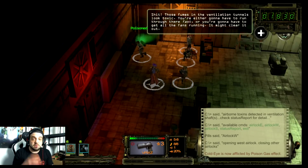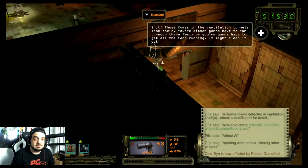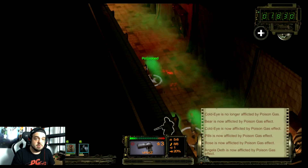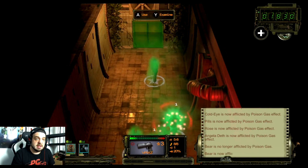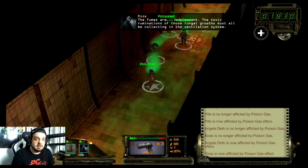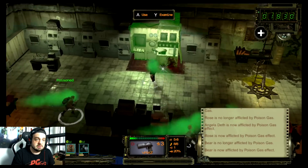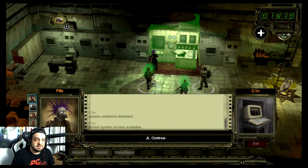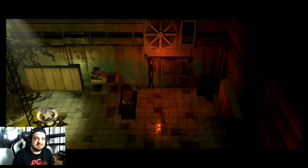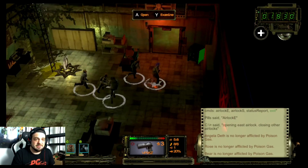I swear to God, all I do is die in this game. We're getting poisoned, can't open that door — great, we're dying. I feel helpless in this game. And I guess that's sort of like a motif of it — like you're supposed to feel helpless. I do have some antidote items to get rid of the poison, but I just feel completely overwhelmed.